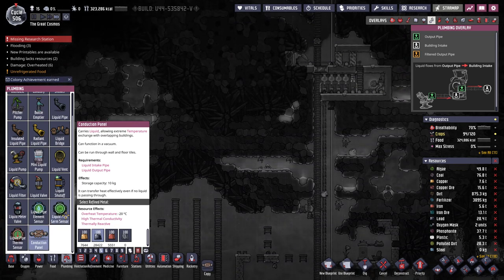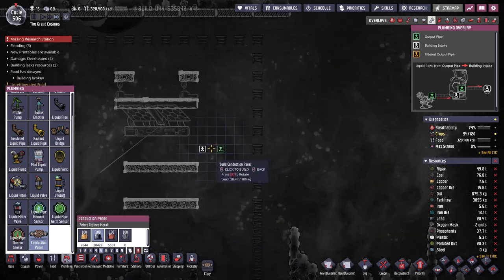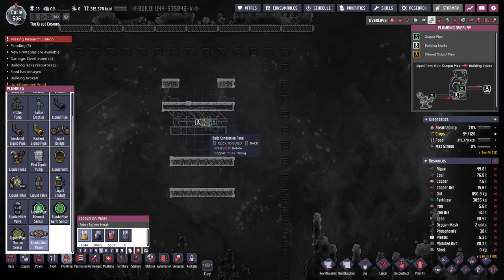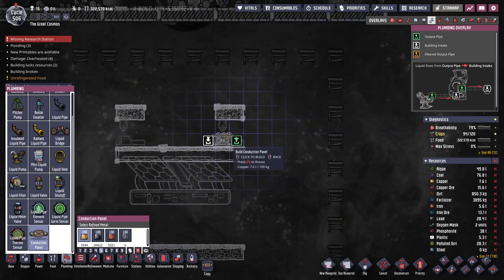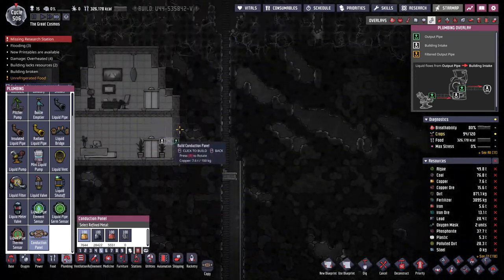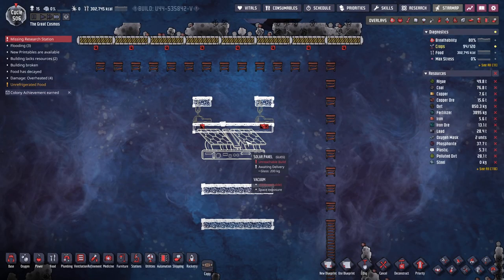Storage capacity 10 kilograms, so it's like one section of pipe. It can transfer heat effectively even if no liquid is passing through. So you're telling me if I don't even bother having coolant running through it, and I run this behind our robo-miners and run a pipe down somewhere where it's gonna exchange heat — then it wouldn't be as efficient, obviously, but that would do the job. Cool, cool, cool.